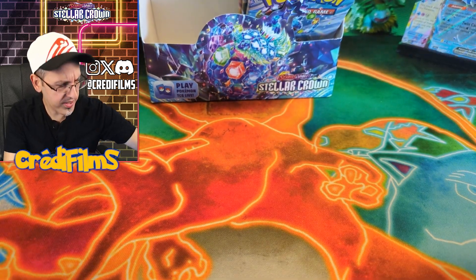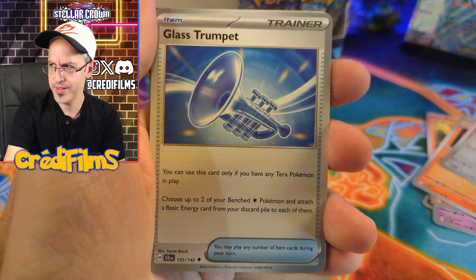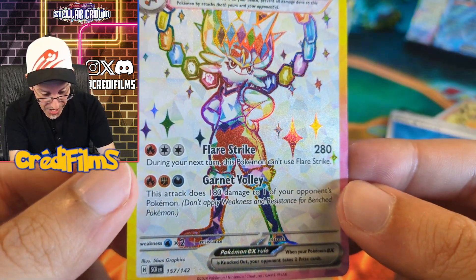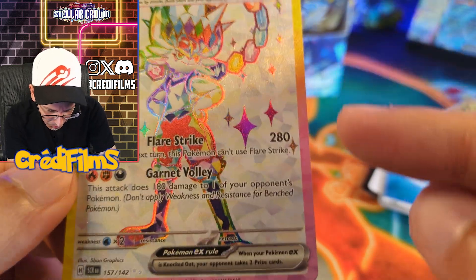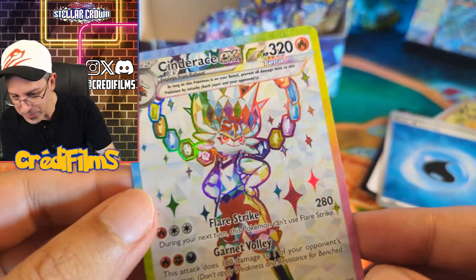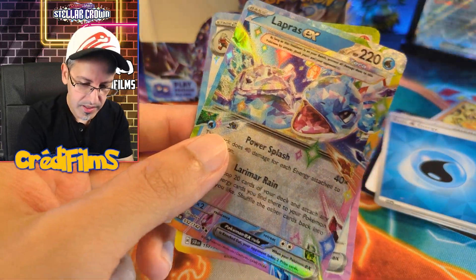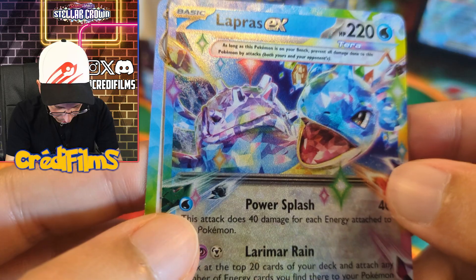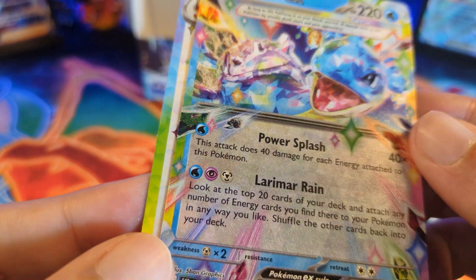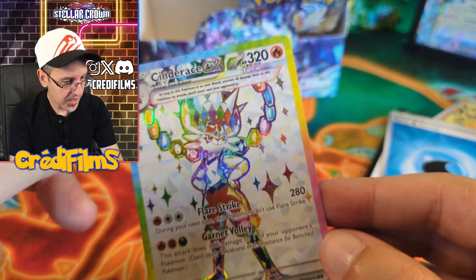This is the first set Archelodon is in, I'm pretty sure. I heard there was an Eevee set coming out but I don't know many details. Whoa — Cinderace! Dude, look at that! Although the border is not as shiny as the Lapras border, this is still a sweet card! Nice pull. Let me compare that to the Lapras border — yeah, I feel like there's more shine on the Lapras border than the Cinderace border. Maybe that's just me, but still a sweet pull. So we've got two illustration rares and two full arts now — we could potentially get something more out of this booster box.